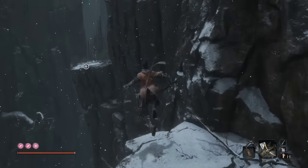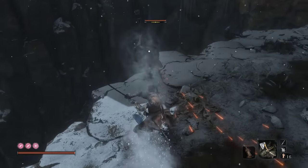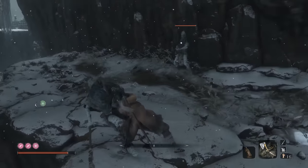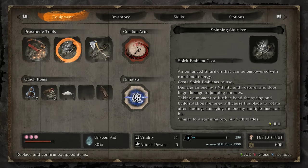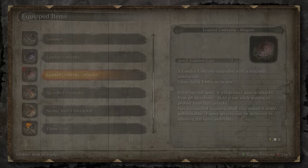You should also aim to upgrade your ninja tools as soon as you can. As for this area, I highly suggest having your loaded umbrella, ideally with the magnet upgrade.